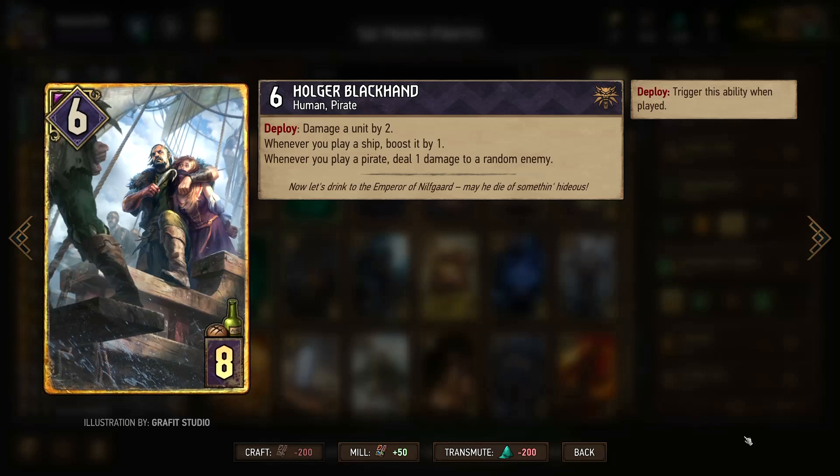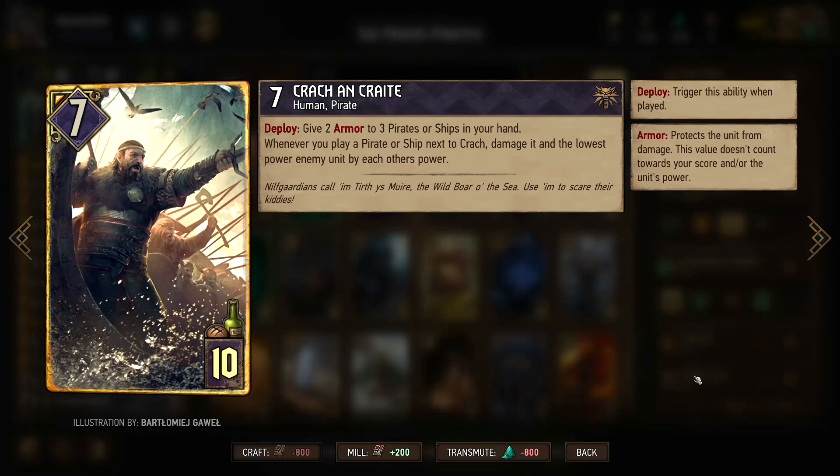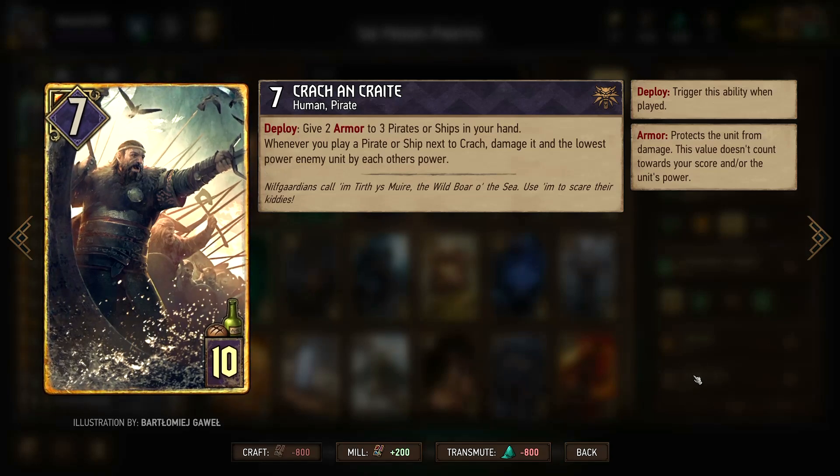What is up guys? Have a very fun deck for you today. We're returning to Pirates because we got some new support in the form of Croc and Crate. So we're giving two armor to three Pirates or ships in our hand, which is nice. Give them a little bit of extra protection. And we got this extra little ability when we play a Pirate or Ship next to Croc.